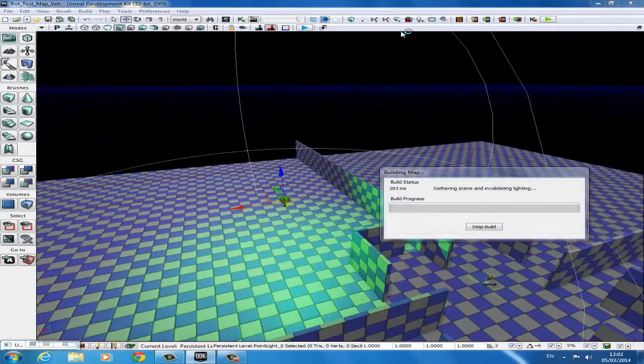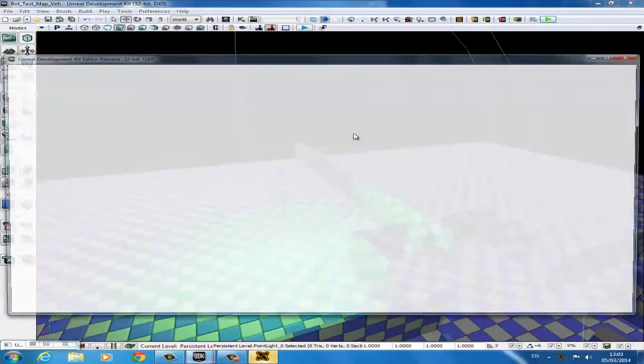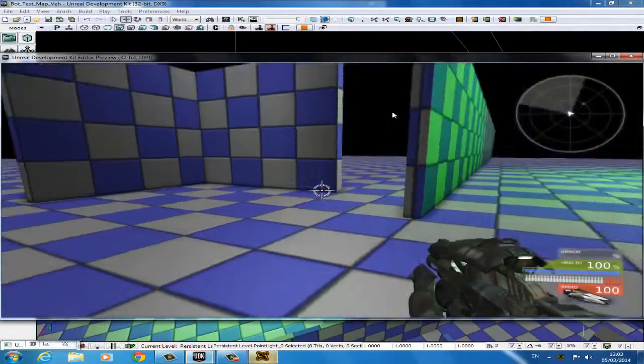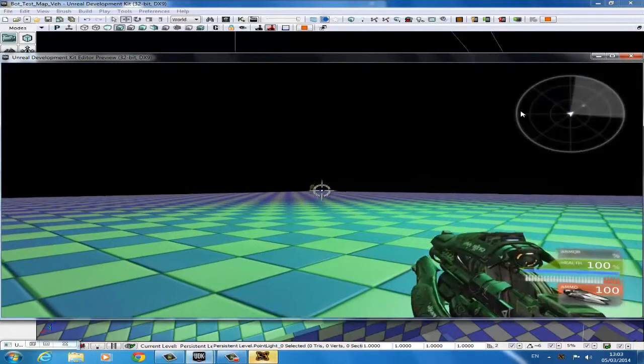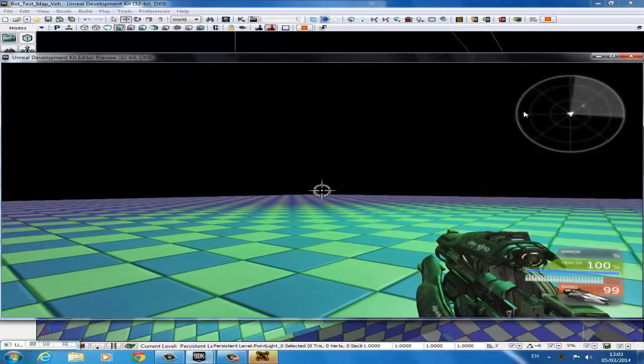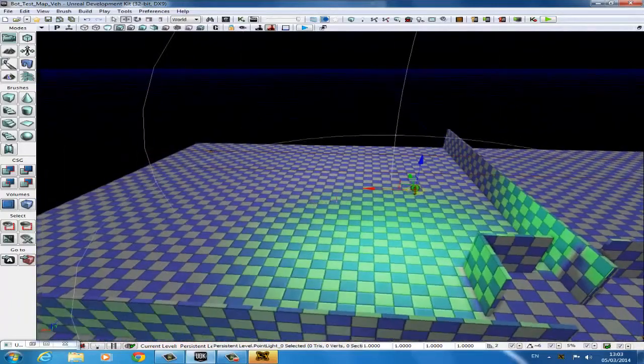So now I'm just going to build everything because I have paths and lighting to rebuild. It's a good idea just to build everything. This can take various amounts of time depending on how good your system is — this is only 32-bit I'm working off at the moment, so it can take quite some time. There's our bot. It's a bit laggy at the moment, the system isn't exactly optimized. So that's the first bot all set up and ready.